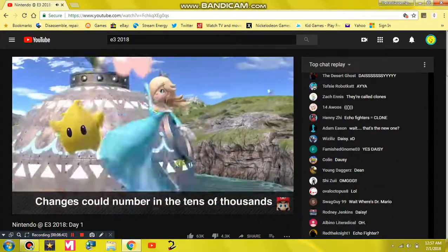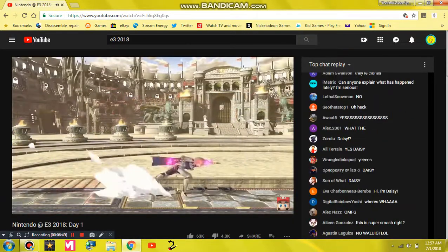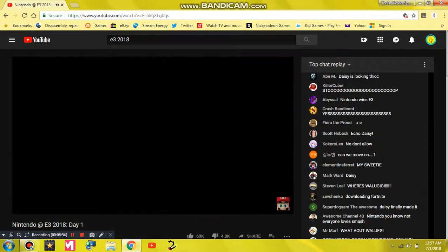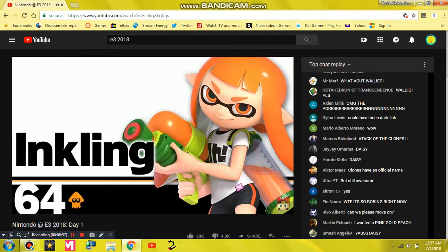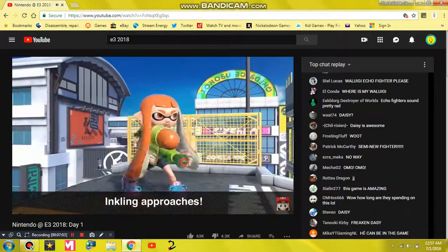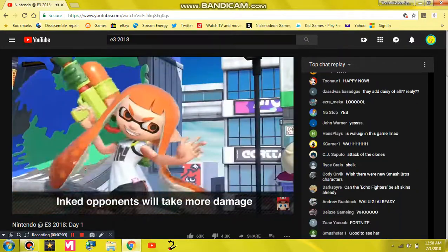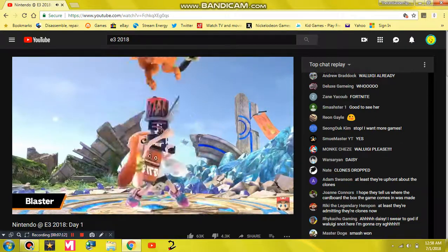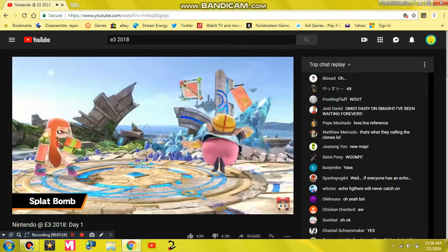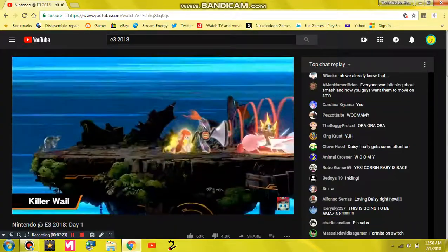All in all, if you add up the changes we're making, there can be tens of thousands. I hope you're looking forward to some serious matchups. And here's a new fighter — Inkling is a completely new addition to the roster. If you ink opponents, they'll take more damage from attacks. Different weapons are available as Smash Attacks or Special Attacks: the Splattershot, Splat Bomb, Splat Roller, and the Final Smash, Killer Whal.